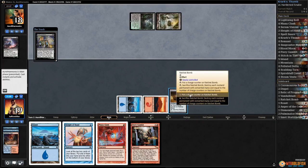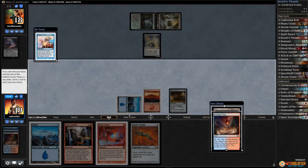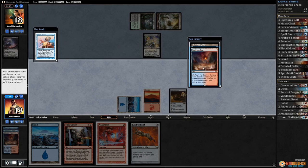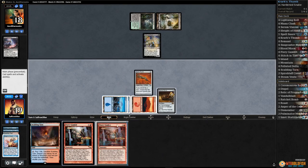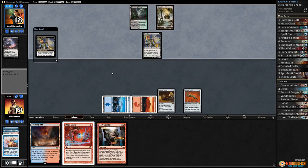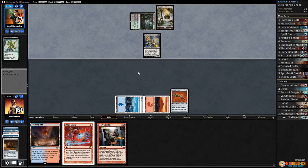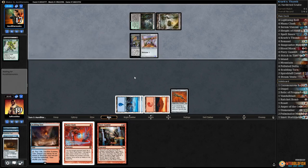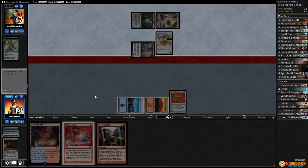Opponent has Dark Confidant — charge up our Ratchet Bomb. Sleight of Hand — take a land, we don't have any other option. Play an island, play Krark's Thumb, pass the turn. This means we can't Ratchet Bomb away the Dark Confidant. Opponent gets a Hangarback Walker — kills our Ratchet Bomb. That's a risky line. Our opponent is betting that our luck is bad and I can't blame them.